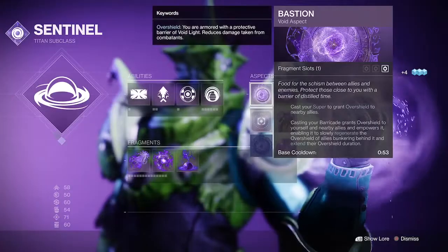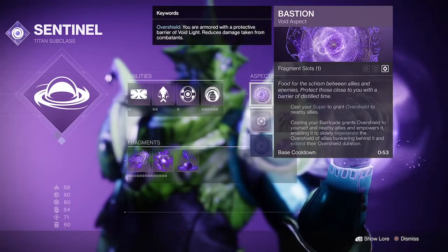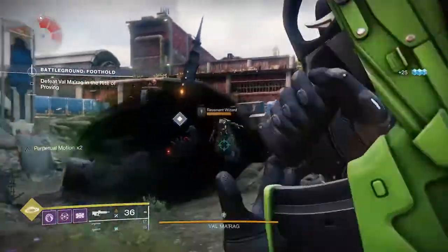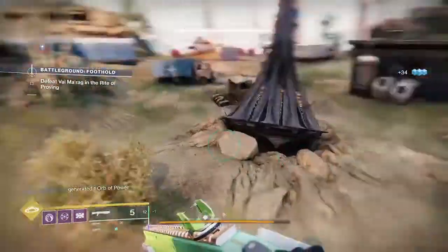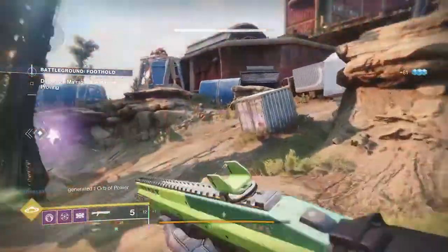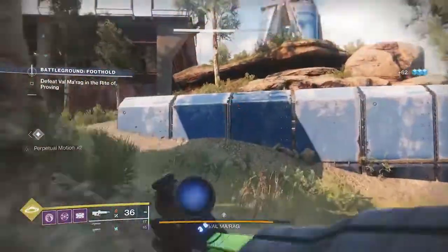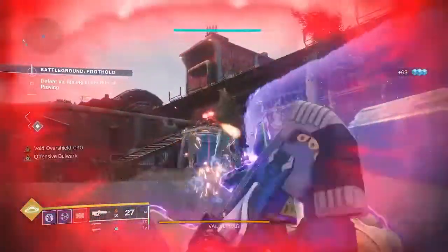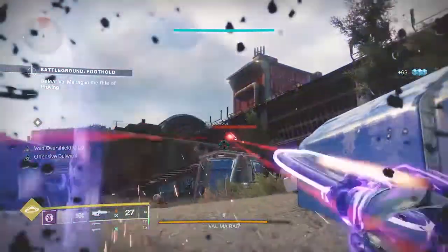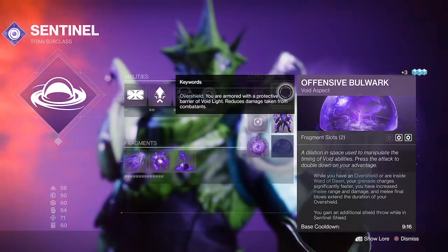First up, we're going to be using the Bastion fragment. Cast your super to grant overshield; casting barricade also grants overshield. This will also allow us to slowly regen our overshield once it's broken. Having this overshield can be great in a couple of different ways — it's good to pop an overshield before you go into combat to give you that extra bit of safety, and it's also good when you realize you've gone a little too far.